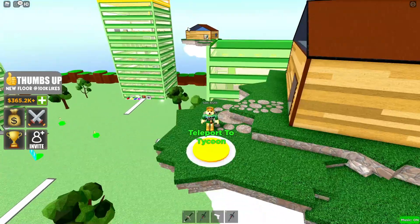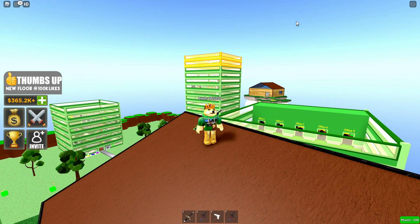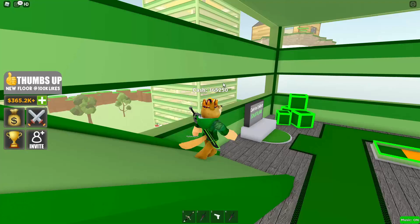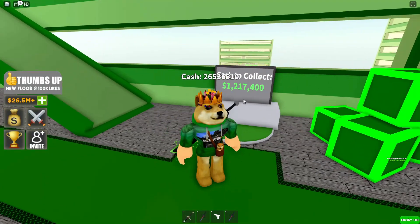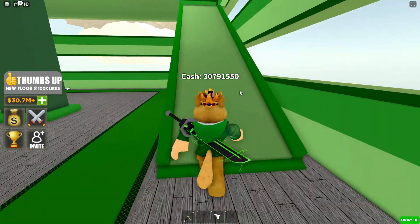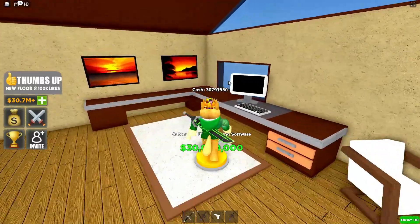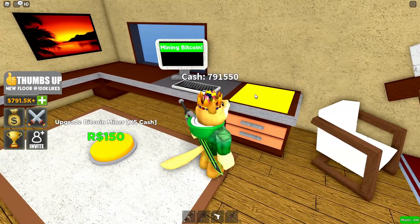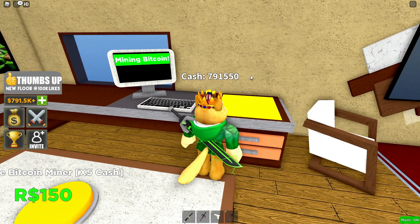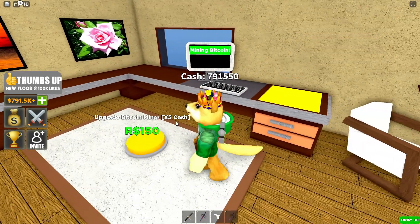Bitcoin costs 30 million dollars but that's pretty easy to get since I'm making money very quickly. I now have 30 million so let's go buy the Bitcoin software and see what happens. Apparently it allows us to make 500,000 — we're finally making 500,000! I can also upgrade it for times five cash.